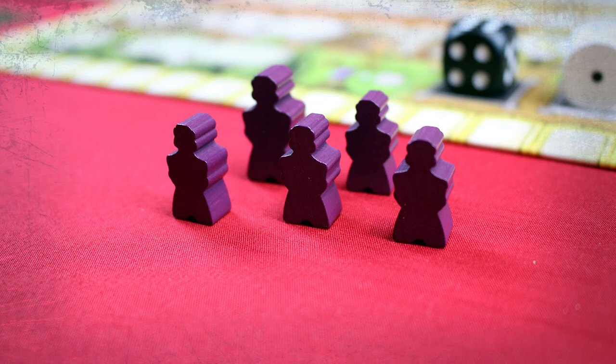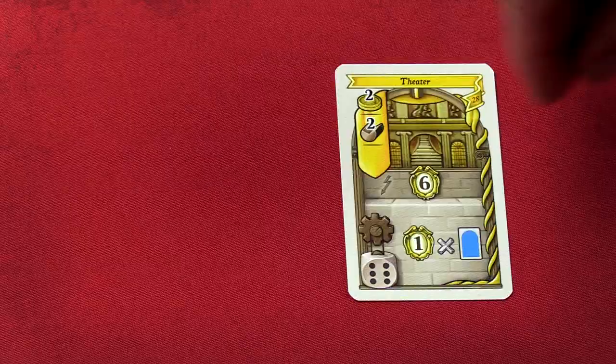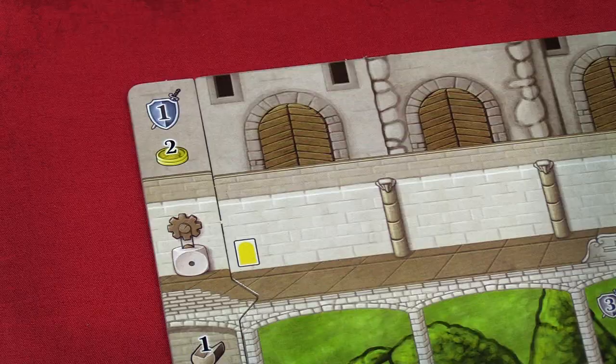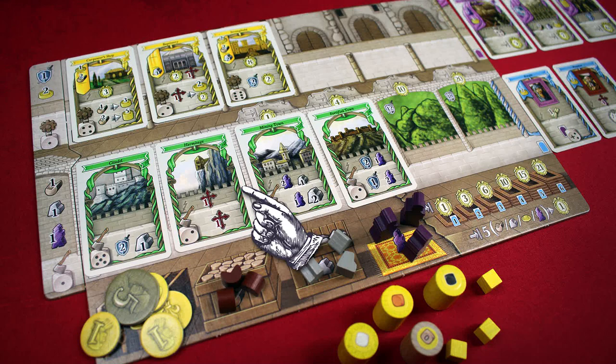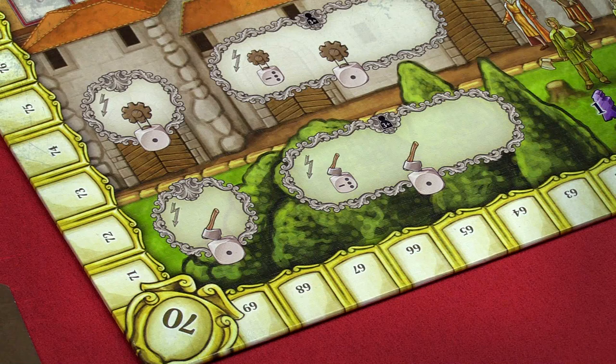You can also temporarily increase the value of your family member by sending servants along with them. Place the family member and servants if needed, pay the cost for the card, and place it on your tableau. The top row of the tableau is your production row, where you place buildings you've constructed. The bottom row is your harvest row, where you place the territories you've claimed.